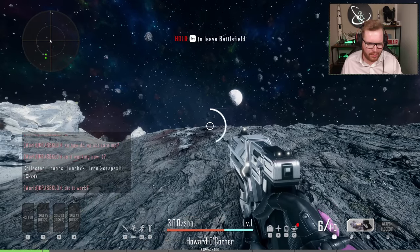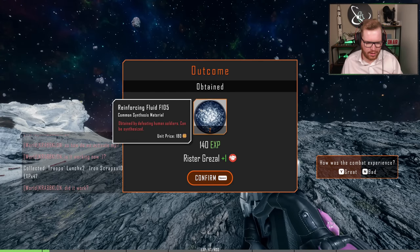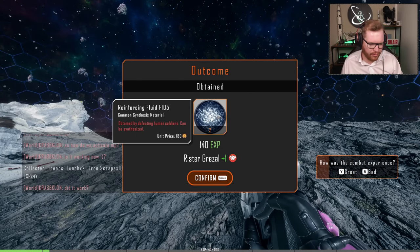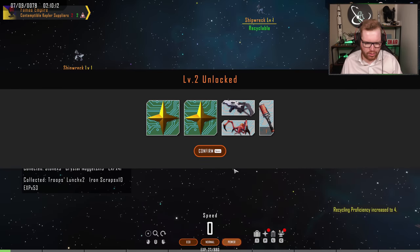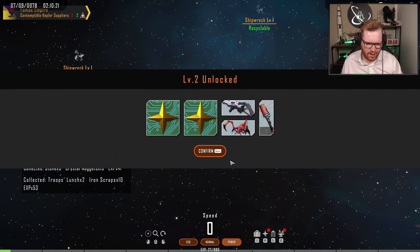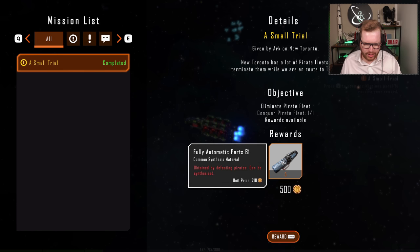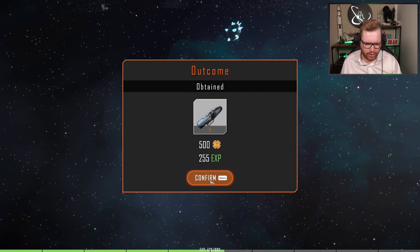Hold escape to leave the battlefield. We did it. We got reinforced fluid F-105. Level two! We got access to a skill slot, a weapon swap module, SMGs, grenades, and all kinds of stuff. Mission complete, and we got fully automated parts B1 as a reward, plus a bunch of XP.